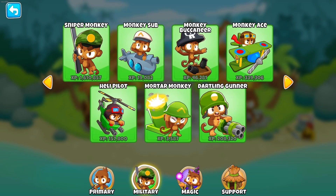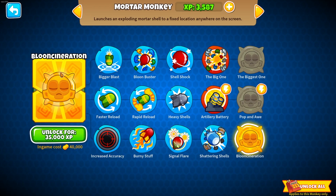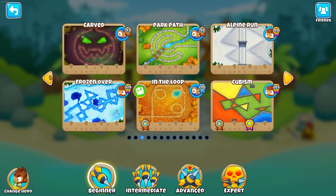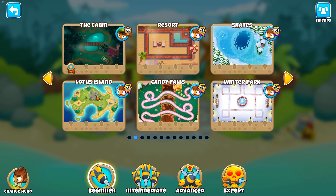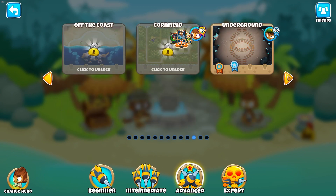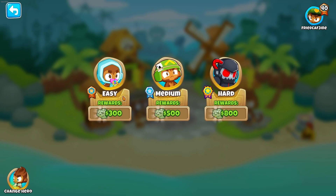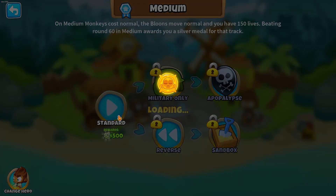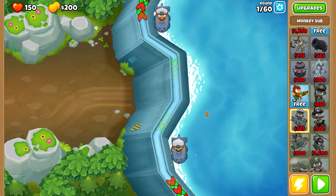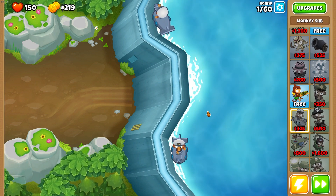Now we just need to finish up with the militaries. We have the final upgrades for the monkey sub — that's not all that bad — and the paragon, which is just going to take a lot of grinding, plus the mortar. Let's find a good half-water, half-land map. I'm thinking flooded valley — it has a really good amount of water. Let's do medium difficulty on flooded valley, then do a sub here and a sub here for the beginning.